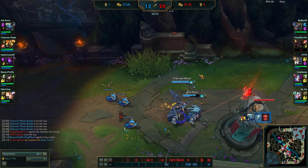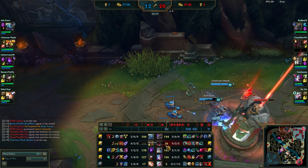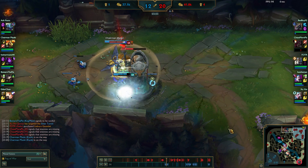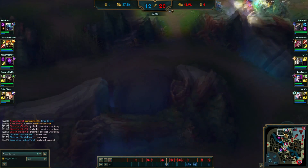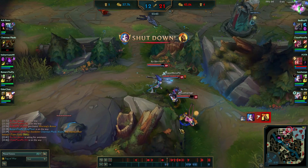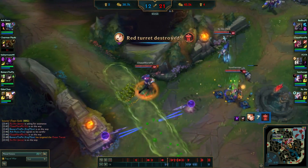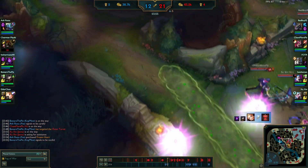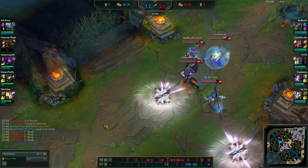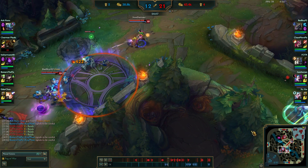They end up getting the tower and pushing even harder to get another tower. That's my mistake. The main place where I messed up is not farming enough. If I were to just farm, stay on my side, get my blue buff, get my CS up, then I would have been in a better spot. We lost mid in the process. We were 6k ahead and now we're only about 4k. Just from those simple things we could have ended the game so easily by denying them any way to get back in.